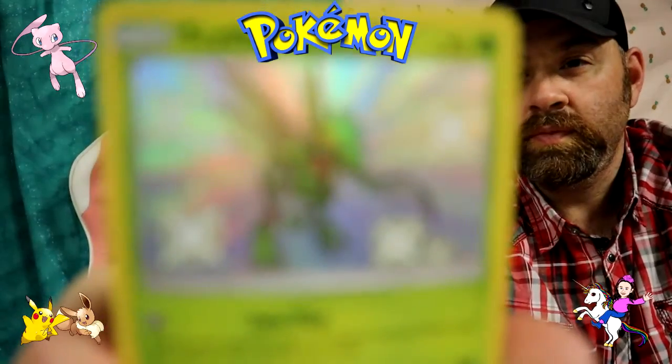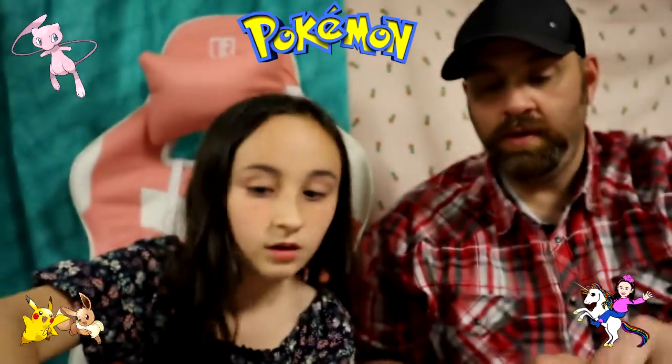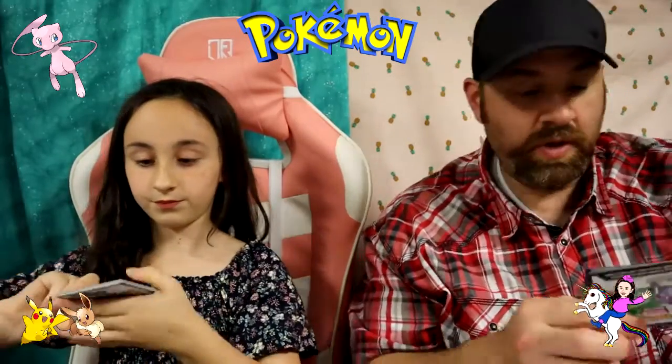Ten packs. We were on the lookout for this Elite Trainer Box for a while - finally got it. I got a lightning energy. I got an Eevee. I got just a reverse holo. I got a shiny Skitty, but that one looks like it's all art. And then a Snorlax - I love Snorlax, it's so cute, it's a common. Blaine's Last Stand Trainer - shiny. This episode will be a little bit shorter than most episodes. We just got this Elite Trainer Box open today.